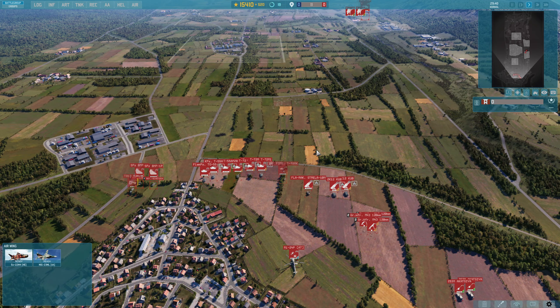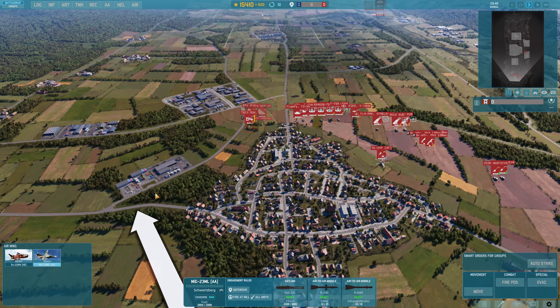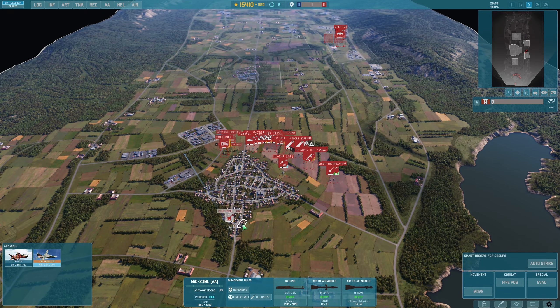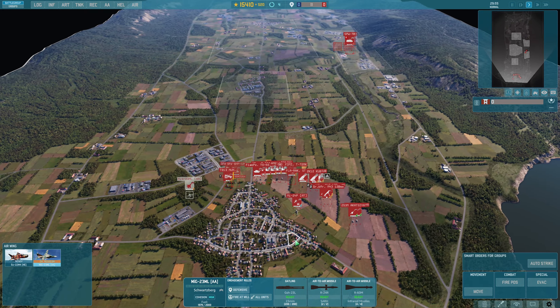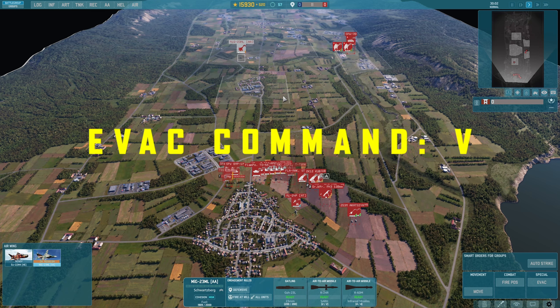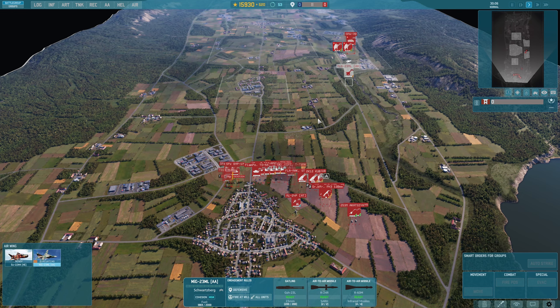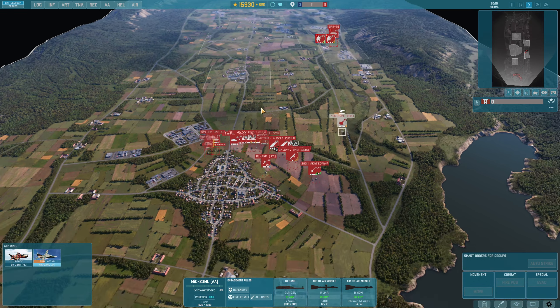We've covered the majority of basic commands for units. There's a couple more — one is for aircraft. We can call in a MiG-23. All jets have the ability to evac, and by default the key for that is V. Hit V and they will evac from the map. You cannot cancel that — once you evac, they will leave.